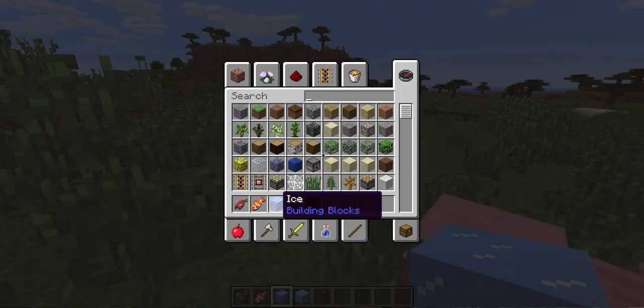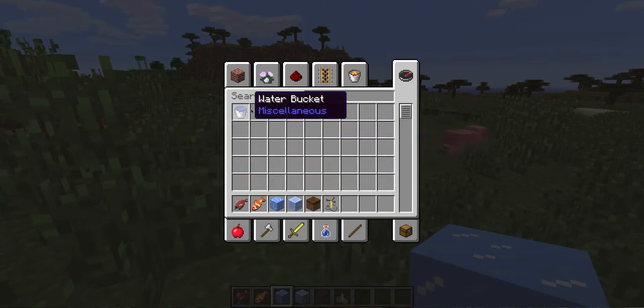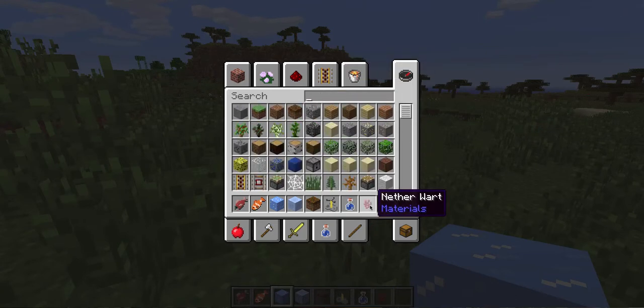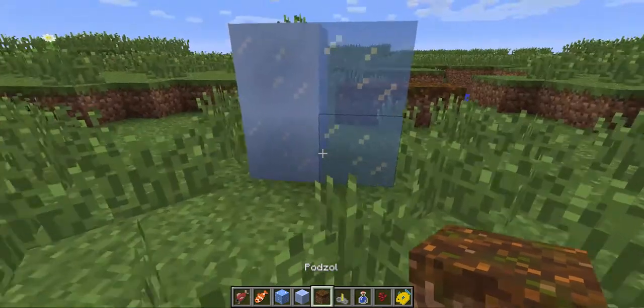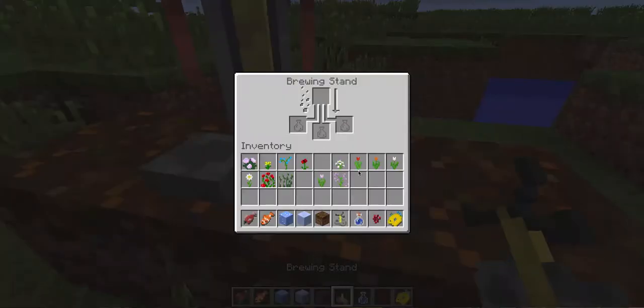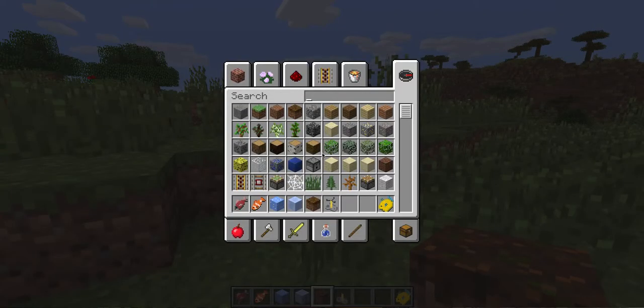There's a new potion! I'll get my brewing stand up. This is a Water Breathing potion. To make it, you first need to make an Awkward Potion, and the ingredient you add is pufferfish. While I wait for that, I'll get an ocelot and some raw fish to tame it for a demonstration.